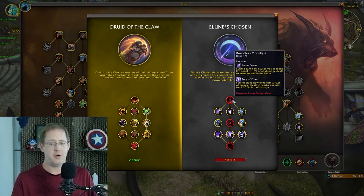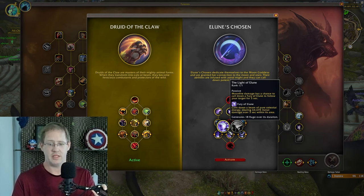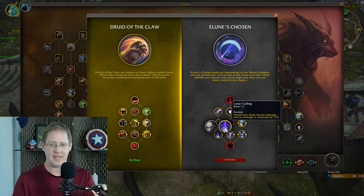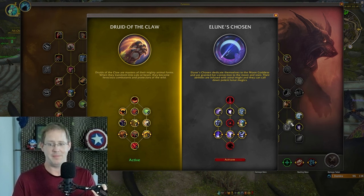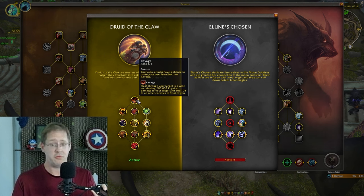Lunar Beam is clunky. There are a couple neat parts to this talent tree — like Thrash becomes Arcane damage and you get an Arcane damage increase, which is cool because Moonfire and all that. But frankly, if you press Ravage once you're going to have way more fun than you ever will in the Elune's Chosen tree. My opinion is that it's probably better for Boomkin.